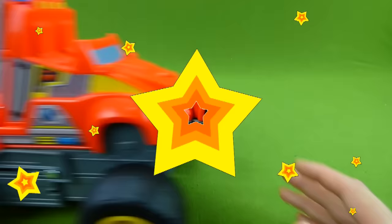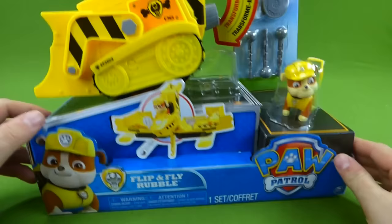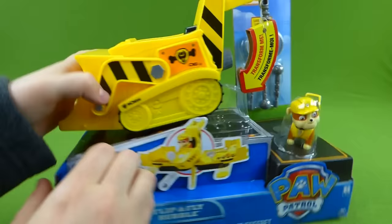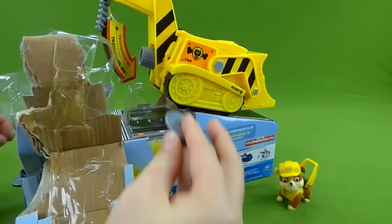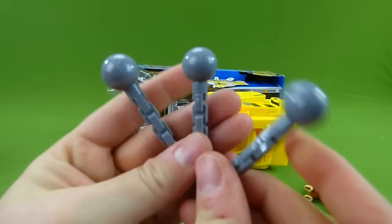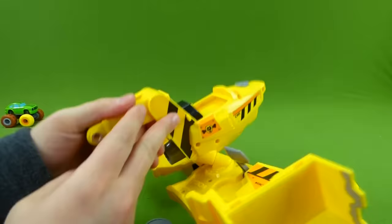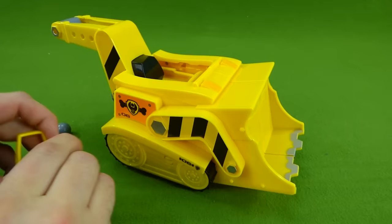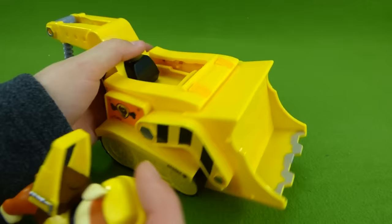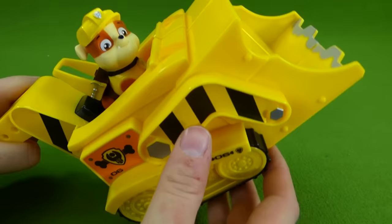Now that we've seen this cool tow truck Blaze, let's open up the Flip N' Fly Rubble. This is Rubble's jet — this thing is so neat. Let's get it out. We even have things that we can shoot off, and that's going to be a lot of fun. Here's Rubble — we've got it out. Flip N' Fly Rubble. He's got a drill on the back. Here is Rubble's new jet and it transforms. We can put Rubble in here like this, and you can see how this moves back. Keep Rubble in there and then you can take off and he transforms.